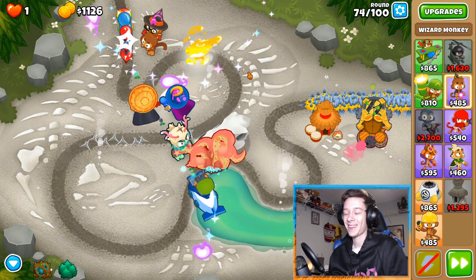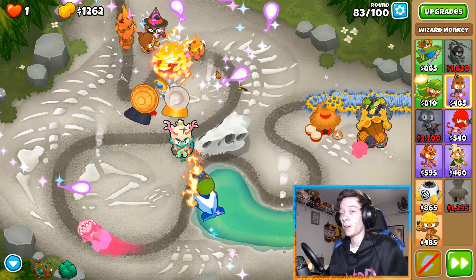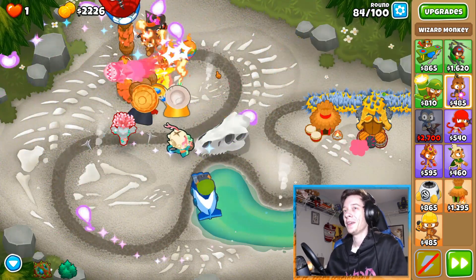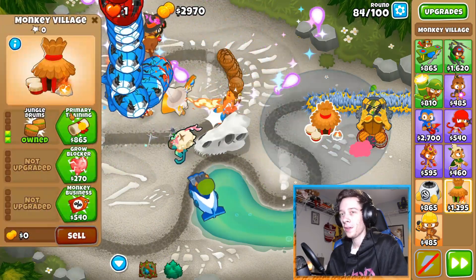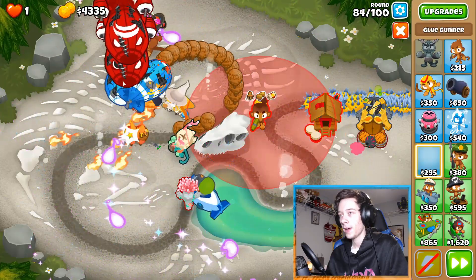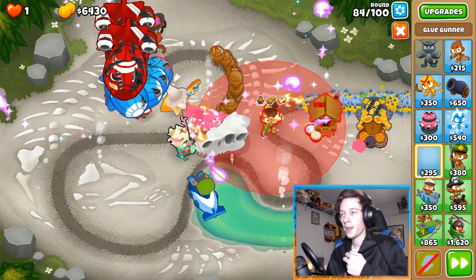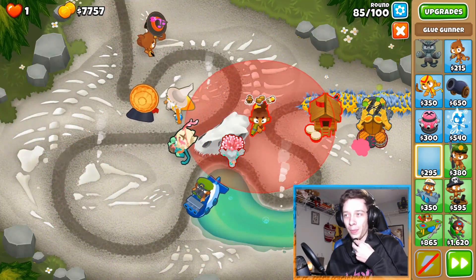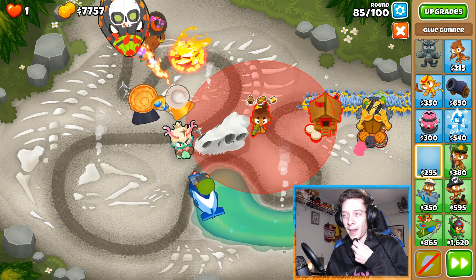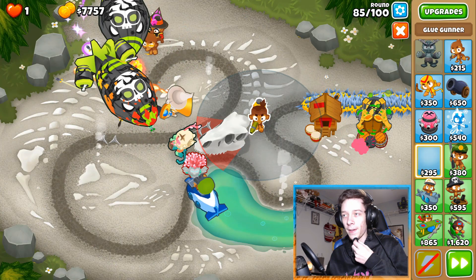We got archmage — hell yeah! Now we're gonna grab primary training on the village. We can just barely fit it in there, which is cool. If you have to put him here it's definitely not the end of the world. It might even be a better spot.